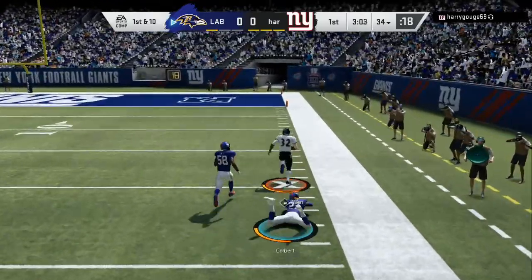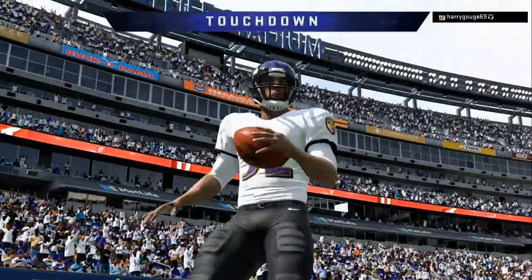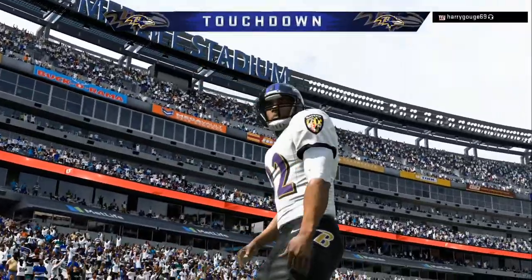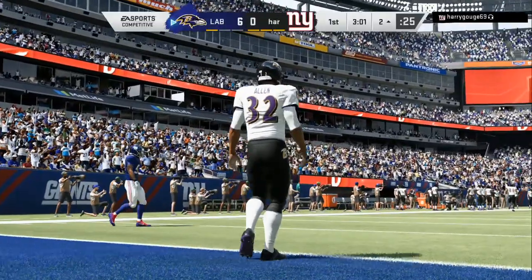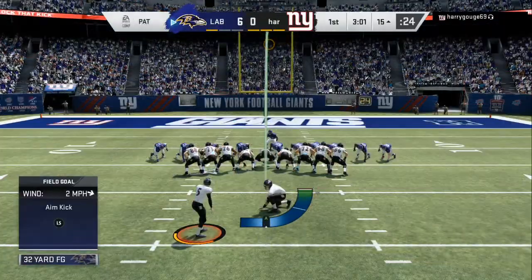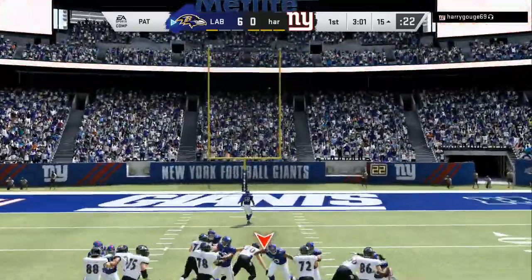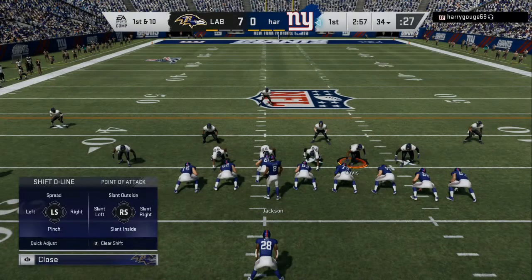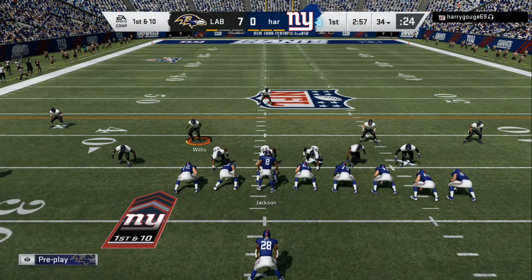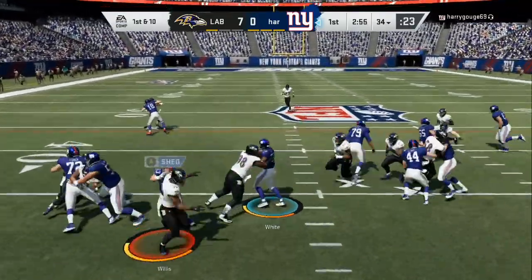As you can see, we hit the running back and turned that into a 70-yard play. This is a new offense I've been labbing — my Bingo's offensive tips is already released down in the description, but this new offense I like. I'm able to beat cover two, cover three, when people run that pinch buck zero and all those heavy blitzes — I'm able to hit the running back, hit a drag underneath, or a slant.